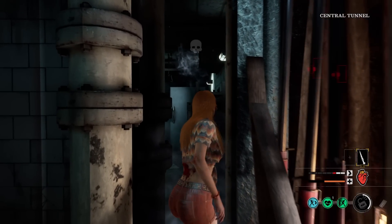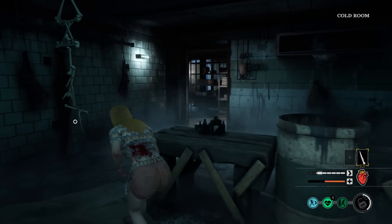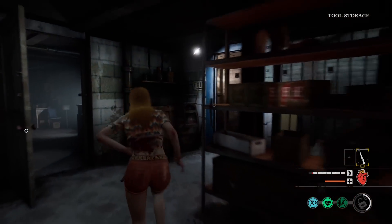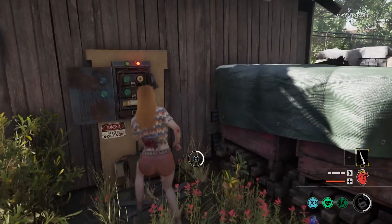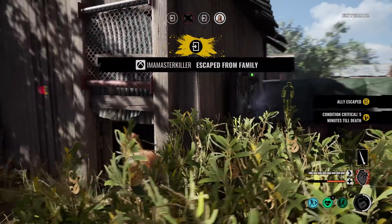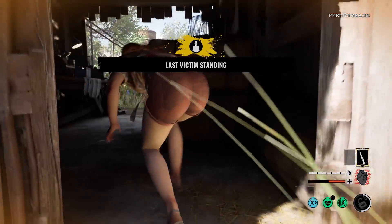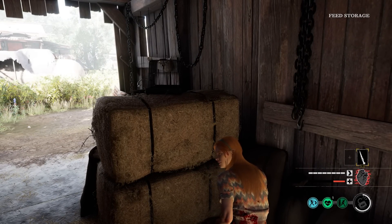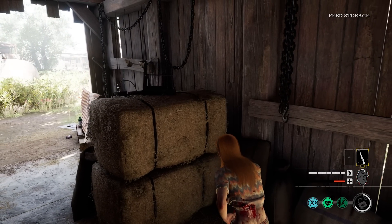Every time we turn it on Leatherface will be body blocking it. We gotta hold still for Gramps — he's gonna be snitching on me. Johnny found my footprints. I'm going back to the fuse box as long as I get him out of the basement. He's swinging, doing his swing tech. People are escaping, let's go! This is what you get for camping the door. I'm the last victim. I'm gonna wait for the fuse to close the door, turn it back on, use it as a distraction and escape.